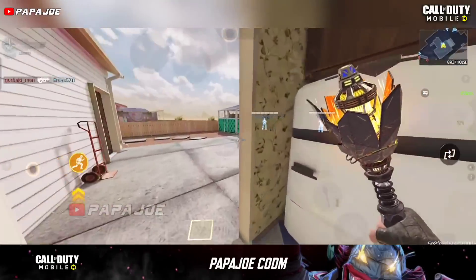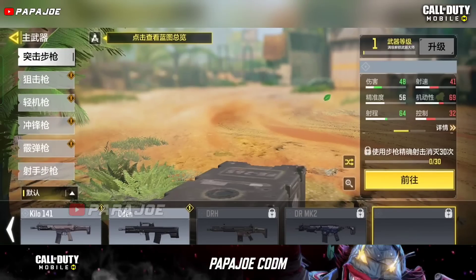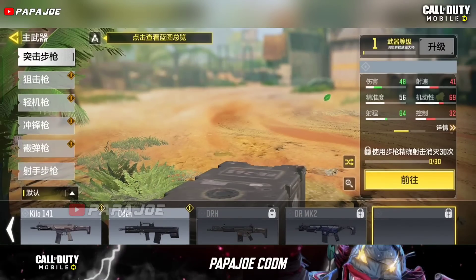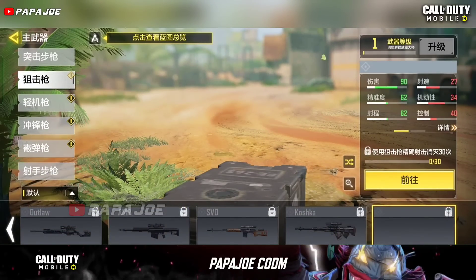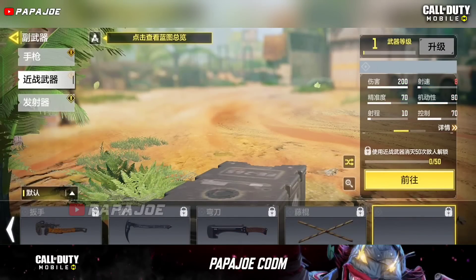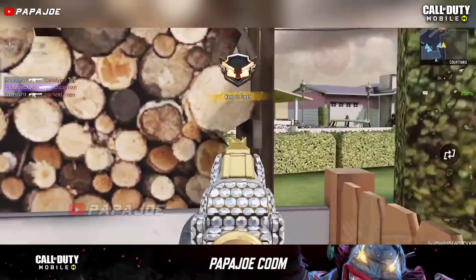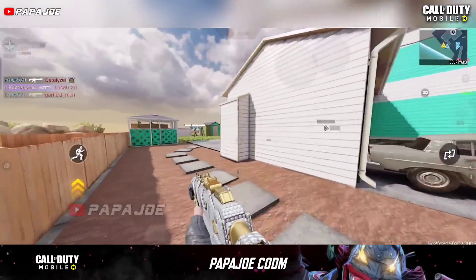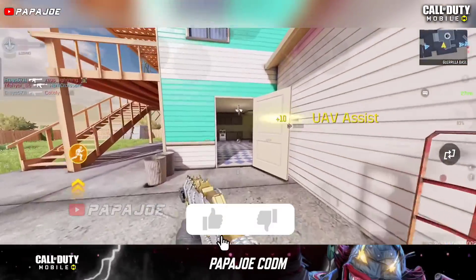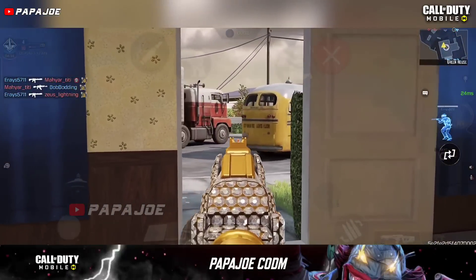In the current Chinese test server, more weapons were discovered which can be recognized by new slots, but the models and the names of the weapons are missing, which is why it is impossible to say at the moment which weapons will be added to COD Mobile besides the Switchblade X9. The only thing we can say is that in Season 7 or Season 8 we will get a new assault rifle, a new sniper rifle, and a new melee. If I have new information about these weapons I will inform you as soon as possible.